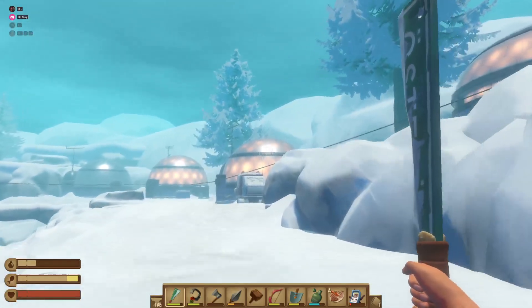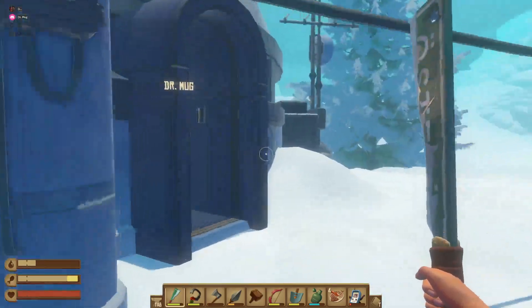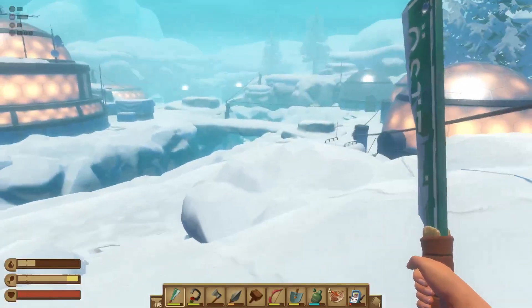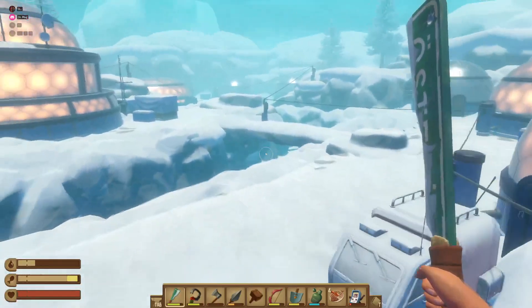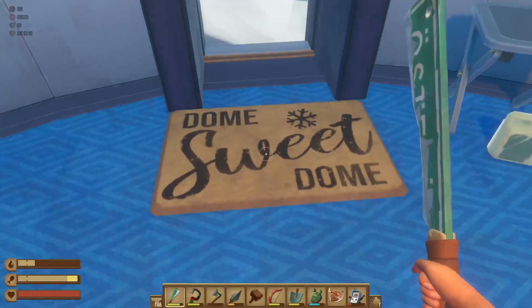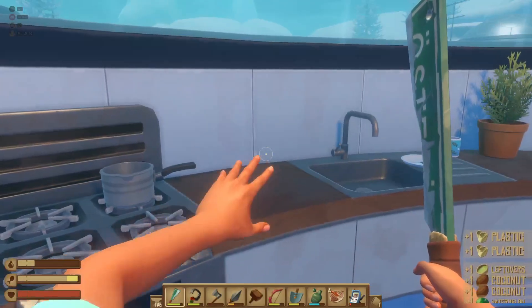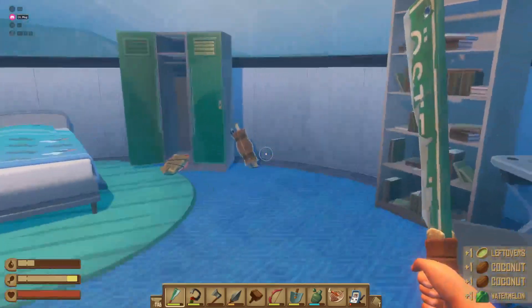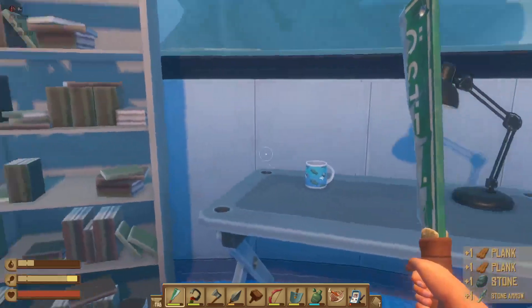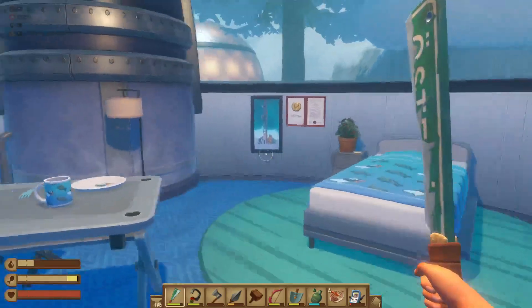Oh, they all lit up! They all lit up? I see a bunch of things lighting up. Oh yeah, they're open. Can you go inside? It's looting time! Oh yeah. Make sure you have some good inventory space. We can make — oh, I got a recipe for sushi! Oh yes, sushi!